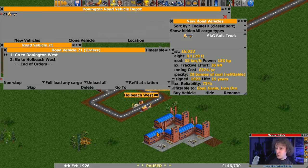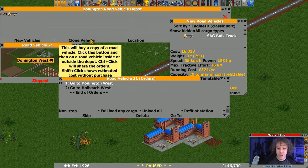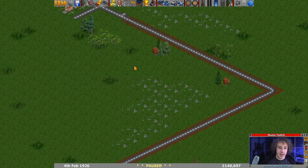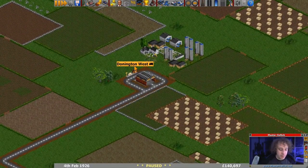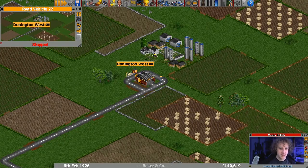If this factory closes down whilst this truck's on the way, I don't know what I'll do. We'll have more than one - how much are they? Six grand. We'll have two - a grand massive total of two. And then we'll set them on their way and unpause the game. F1 if you ever want to use that. And then that second truck I'm just going to hold it back a second because I've got shared orders on these guys.